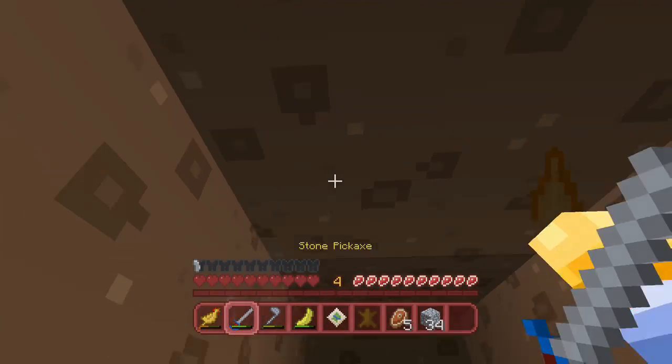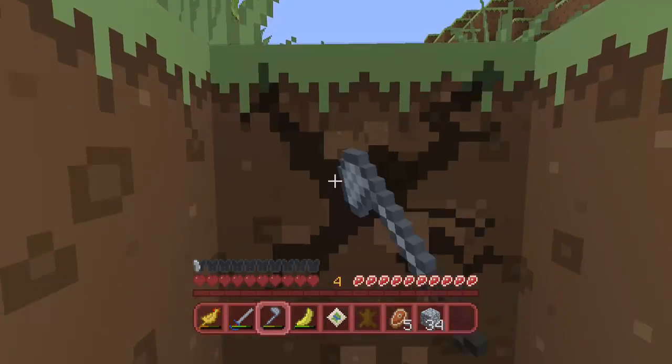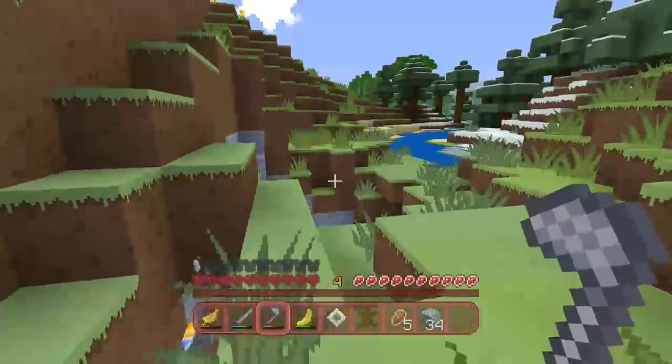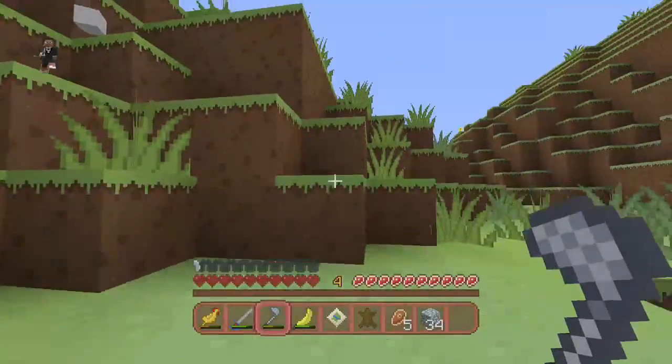This broadcast is gonna come to an end pretty soon because Kira's getting a little cranky. There we go. Alright, we're out and that's kind of a quick way in now — we have a path. Alright, so we at least got some coal.